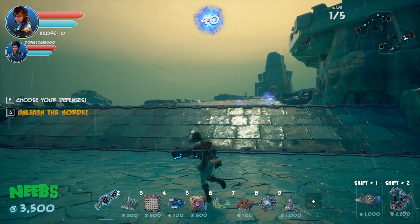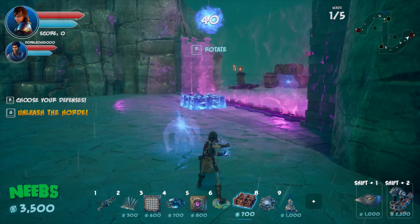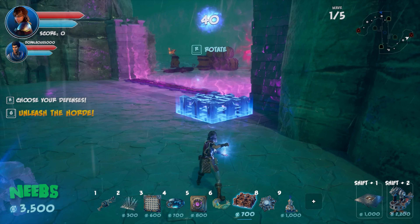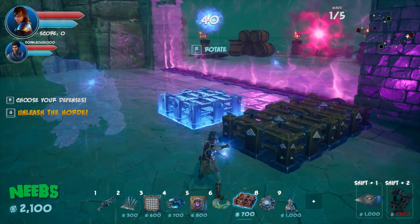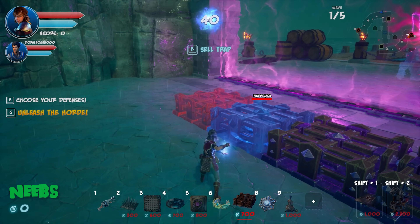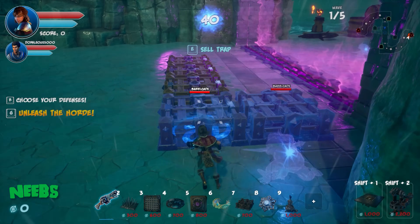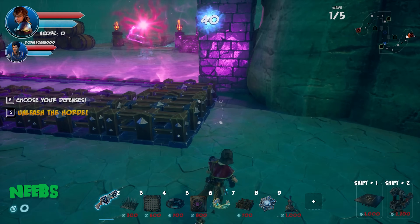Dralis has 3,500 gold left and debates tar placement. He asks if barriers can be destroyed by the catapult. He starts placing barriers — putting down five of them, noting they don't look expensive even though they are.